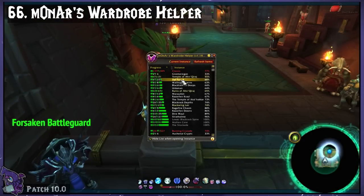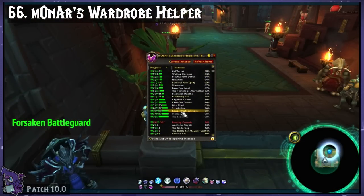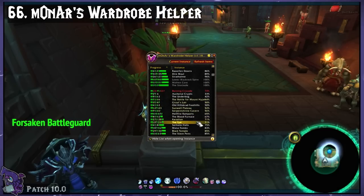Monarch's Wardrobe Helper. This is super helpful for mog collecting — it will show you everything you're missing in terms of mog, especially for instances.